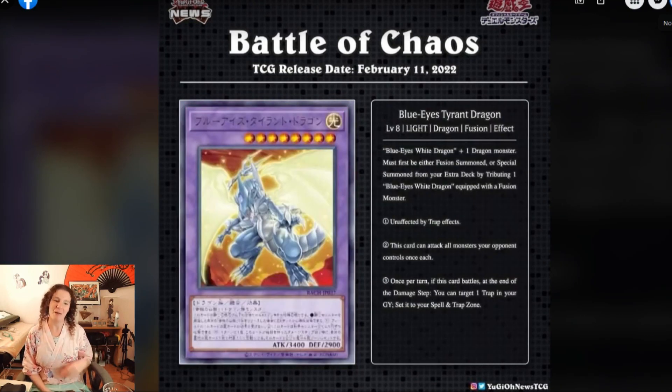Blue Eyes Tyrant Dragon. We've all seen this card in the anime — the arc that involved the Legendary Dragons. I'm surprised this card wasn't released yet. Technically in the anime, it was a Blue Eyes White Dragon that can attack twice, because that's the signature move of the Tyrant Dragon. It's a fusion monster: Blue Eyes White Dragon plus one dragon monster, so that's going to be pretty easy for a Blue Eyes deck. Any dragon you want. It must first be either fusion summoned or special summoned from your extra deck by tributing one Blue Eyes White Dragon equipped with a fusion monster. This card is unaffected by trap effects, same as the original Tyrant Dragon — it can't be targeted by trap effects; this one is unaffected by all trap effects.